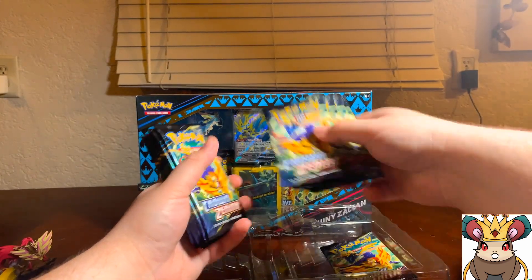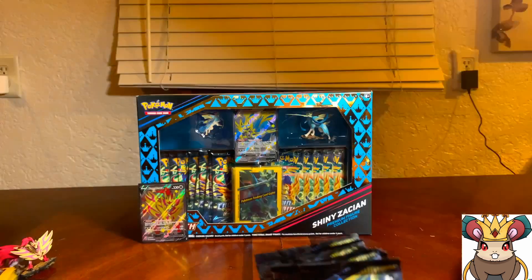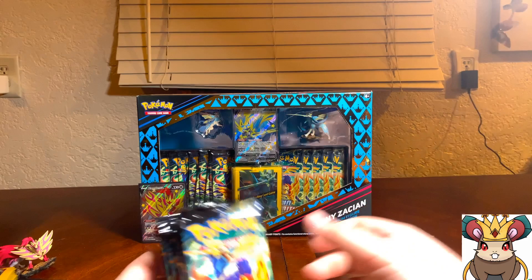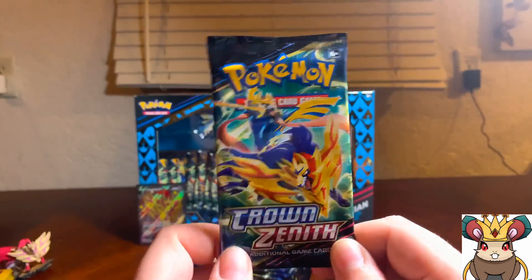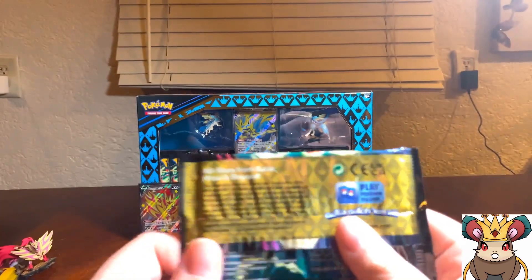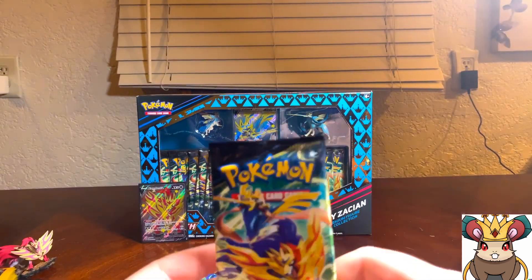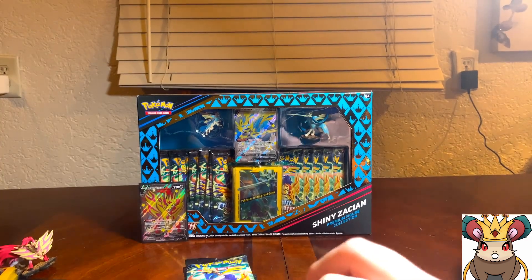We have a stack of 11 booster packs — kind of insane, look at this. We're doing all right on time. Without further ado, we're gonna crack some Crown Zenith. This is my first time ever opening this set, I've never opened a pack of Crown Zenith before. Look at that pattern — it is stunning, little crowns, very nice. Hopefully we get something good on the first pack.